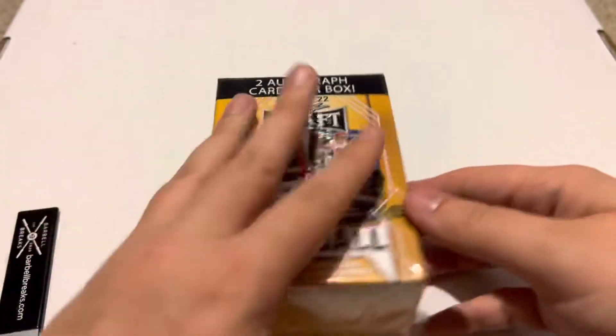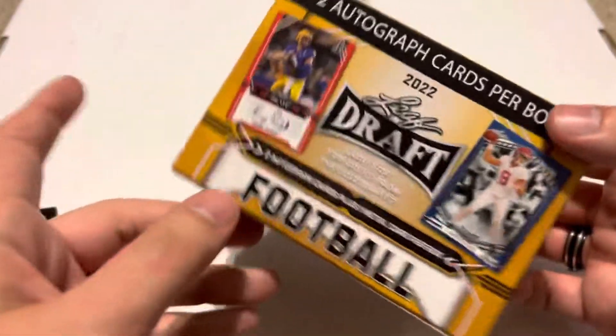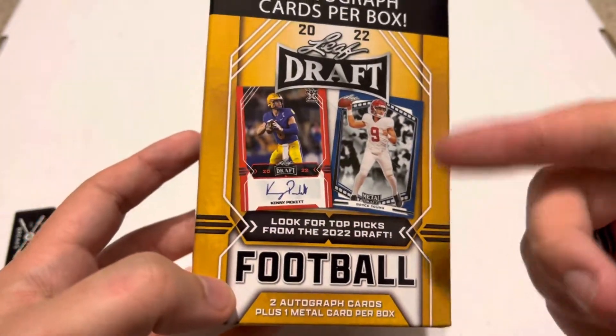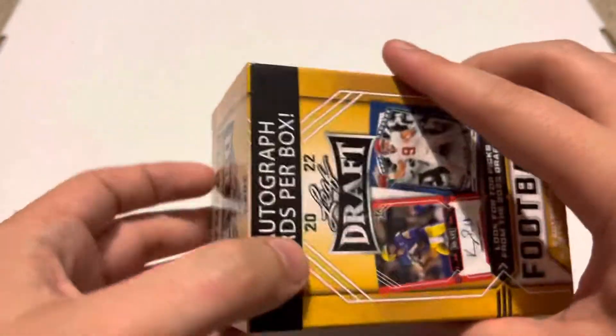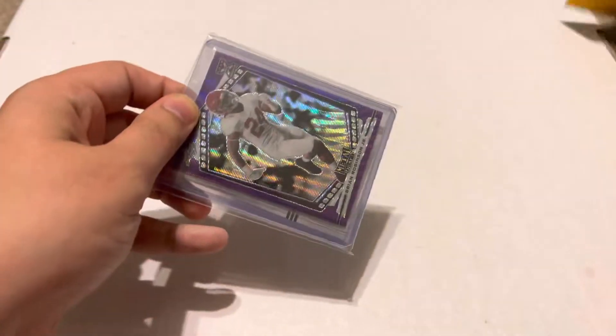There's only three cards in this whole box. You're going to get two autographs and one metal card — which is not actually a metal card, it's a card from Leaf Metal, which is essentially a hobby product. So it's almost kind of like a mini hobby box. You get two autos and a hobby card.